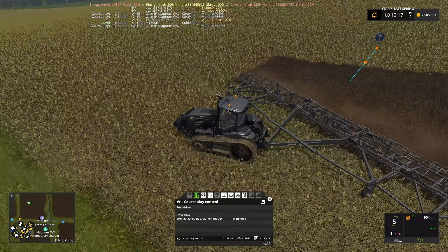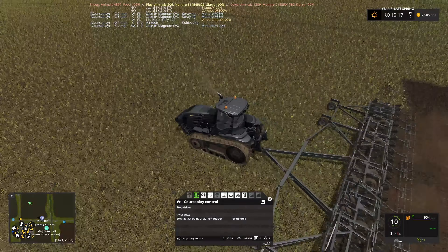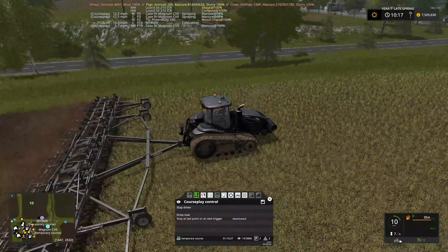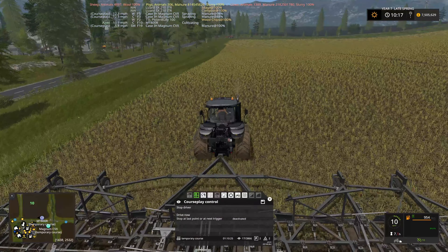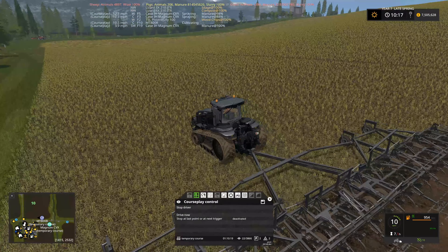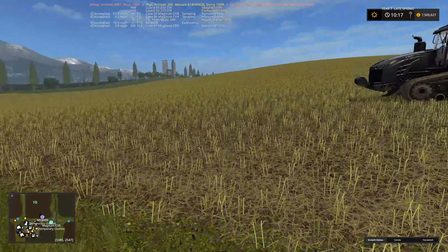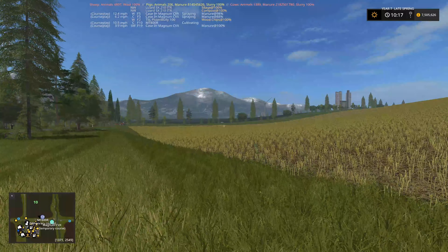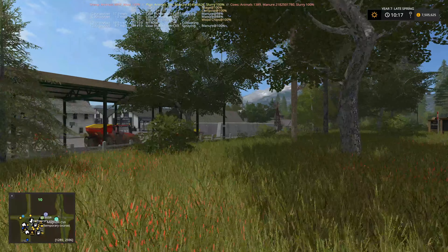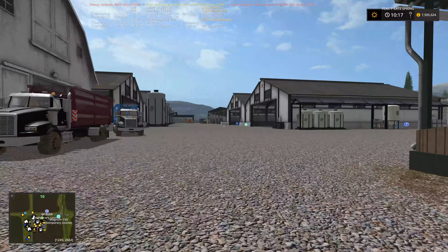I've never actually tried this with CoursePlay at this width. We do lose a bit of the corner but I don't mind because this should make this field a doddle. I'm going to jump out and let that guy go. That should deal with the field. Field 1 is ready, field 2 is being prepared, and field 3 is still being prepared with fertilizer.